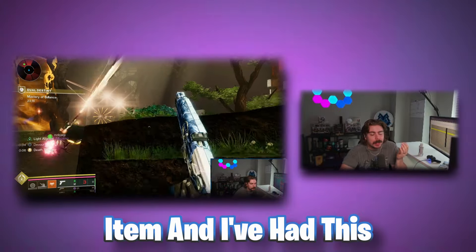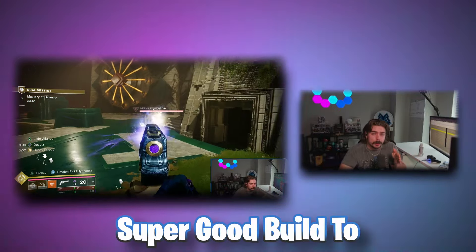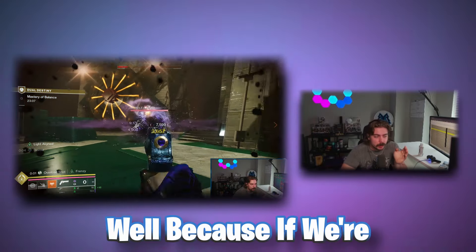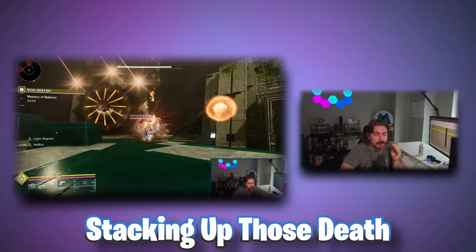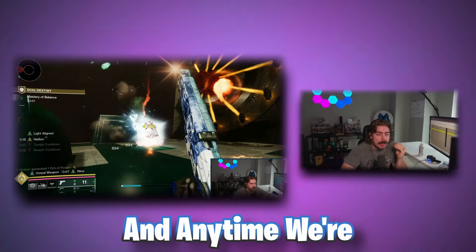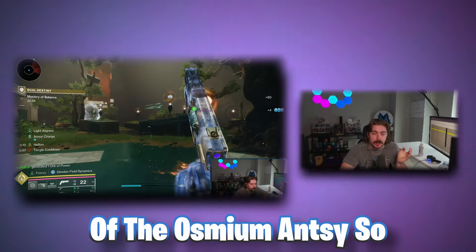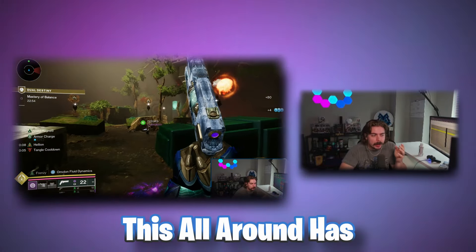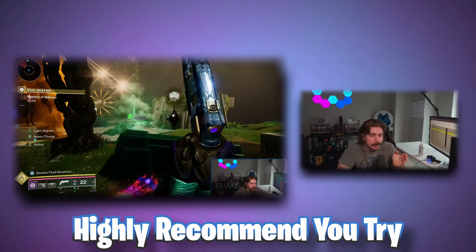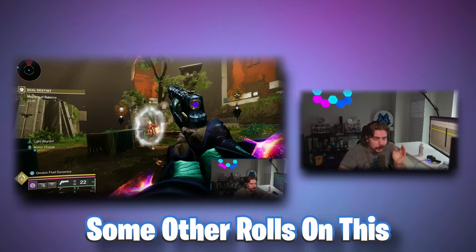I'll be honest, I was sleeping on this build — I was trying to get a different class item and had this one for the longest time. But after actually building into it, it's a super solid build for spamming grenades and dealing high grenade damage. Stacking those Verity death blows means a lot more grenade damage, and Osmiomancy keeps returning grenade energy when you damage enemies. The synergy here is really, really good and I highly recommend trying it.